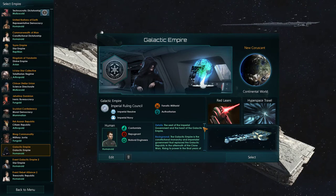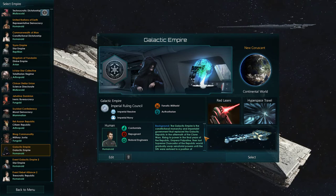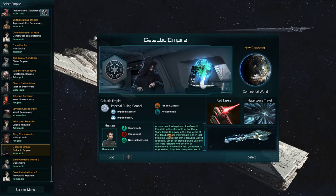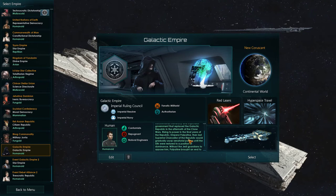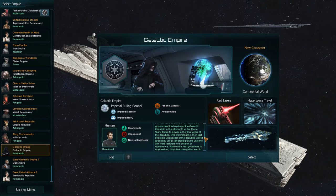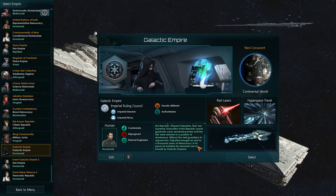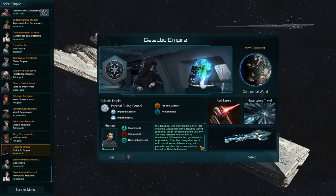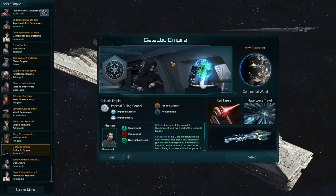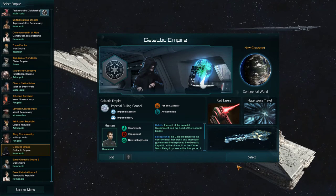And then we get a bit of flavor text here under details. The seat of the Imperial Government is the heart of the Galactic Empire. The Galactic Empire is a constitutional monarchy and imperialist government that replaced the Galactic Republic in the aftermath of the Clone Wars. Rising to power in the final years of the Republic, Emperor Palpatine - then the last Supreme Chancellor - would gradually usurp senatorial powers until the Sith were restored to a position of dominance. Without the Jedi Guardians to oppose him, Palpatine brought to an end a thousand years of democracy and instilled the absolute rule of himself as the Galactic Emperor. We have Sheev Palpatine - Darth Sidious himself - as a cool background portrait for diplomacy.